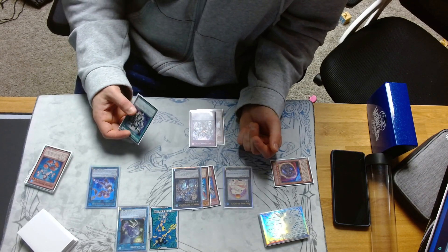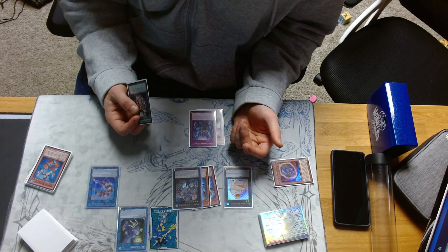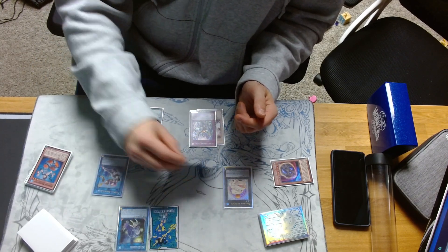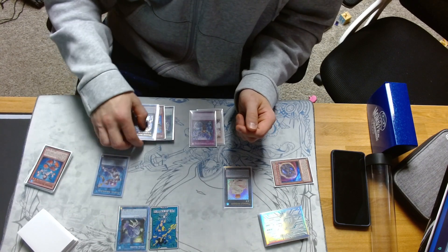You equip the Equip Spell to Gaios if you want the higher attack on Gaios so you can negate a higher attack opponent's monster. But if you want to separate the interruptions — so if they have a Kaiju and need to pick which interruption to get rid of — then equip the Equip Spell to Alacia. That way if they Kaiju the Alacia, the Equip Spell goes but Gaios still has its negation. Or they could Kaiju the Gaios and we still have the Equip Spell on Alacia.